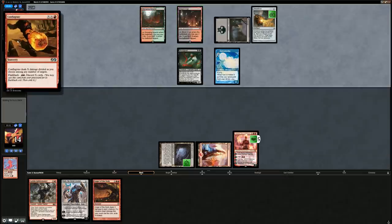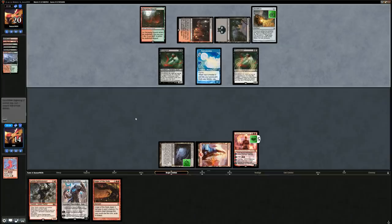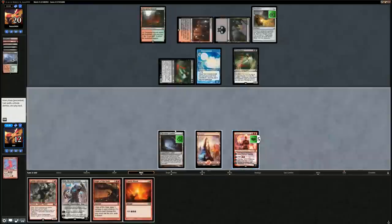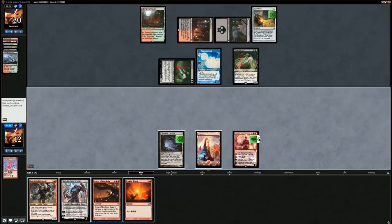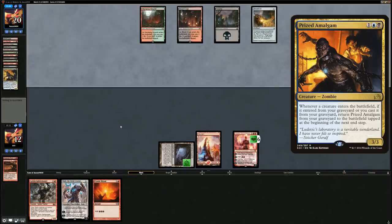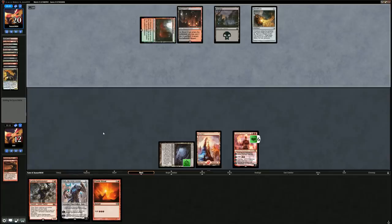Opponent could flashback the Conflagrate to kill Chandra, but they just play another Bloodghast. The Anger of the Gods is looking good now. Bloodghast goes for our face. We make some mana and cast Anger — but we are down to 12. Conflagrate and Creeping Chills are going to add up. Prize Amalgam gets milled over, so this would be a good time for a Tormod's Crypt — but we can no longer search it up with Karn since we boarded it in. The downside of boarding in cards and no longer being able to search them up with Karn is real.